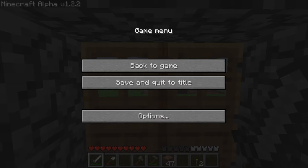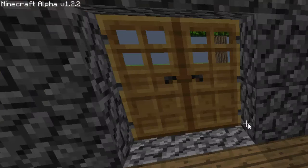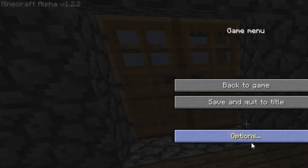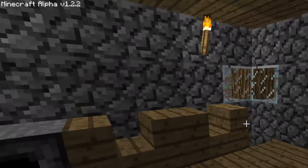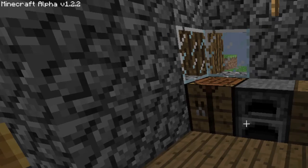Hi to y'all and welcome to my Minecraft 1.2.2 alpha let's play. In the last episode we built a little bit of a fenced-in area for animals. Now in this episode we're gonna go out into the world and just adventure out.